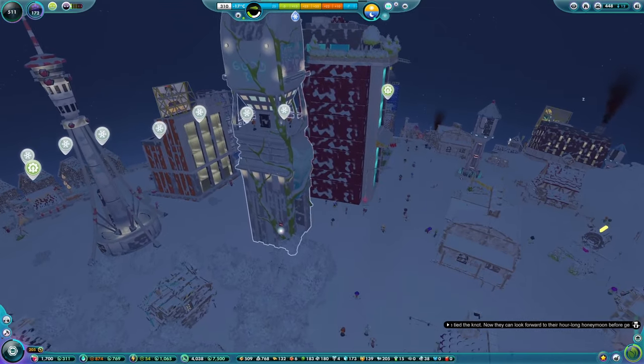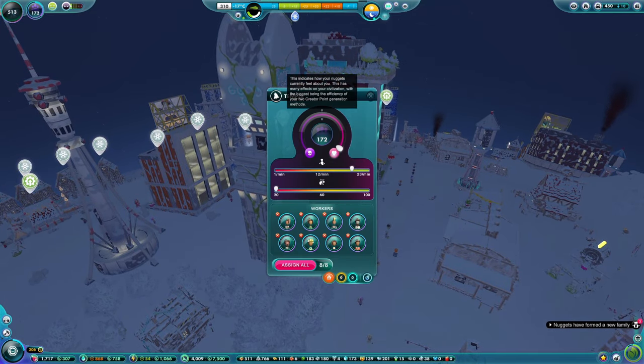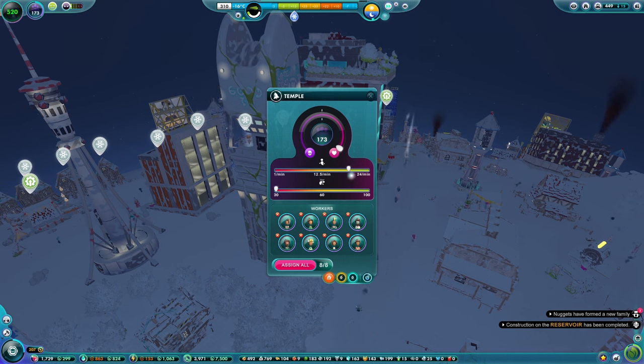A quick check down here at the temple - do people like us or do they think we're a bit scary? We're very, very loved right now - we're a happy, loving God, not a scary terrifying God. And we're earning about 18 to 19 creator points per minute, which is pretty good. That is ticking up quite quickly.